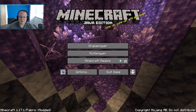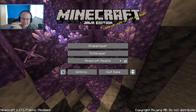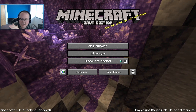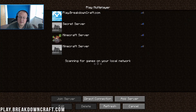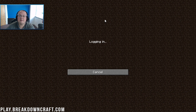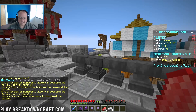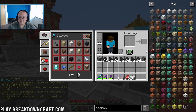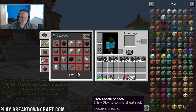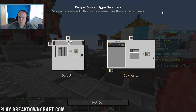Here we are on the Minecraft main menu. You can see it says Fabric in the bottom left — that's the only indication this is modded, since there's no mods tab on Fabric. Let's click on Multiplayer and join a 1.17.1 survival server. If we hit E, you can see all of the Minecraft items on the right-hand side. For example, we can search for a coal block.